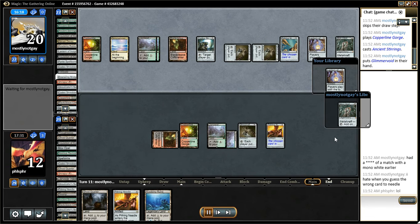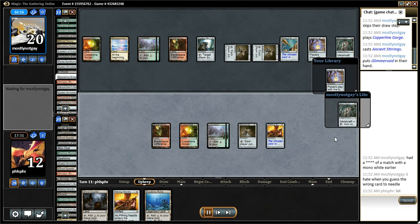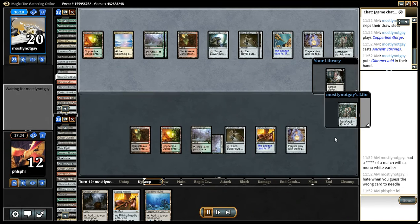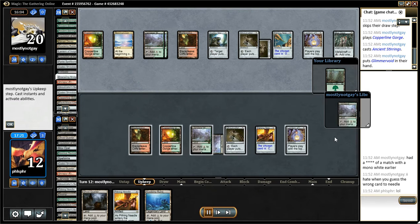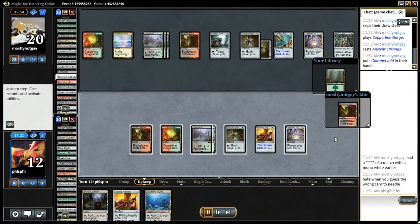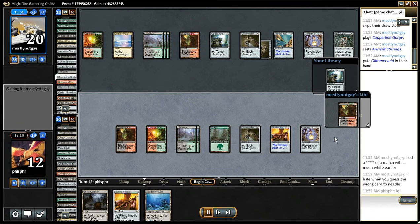Opponent doesn't know that I already have a Ruins in hand, so it tried to keep me off of that Ruins. Now, notice I have fewer cards in my deck than my opponent, so it's going to come down to that. One is a Ruins in hand.